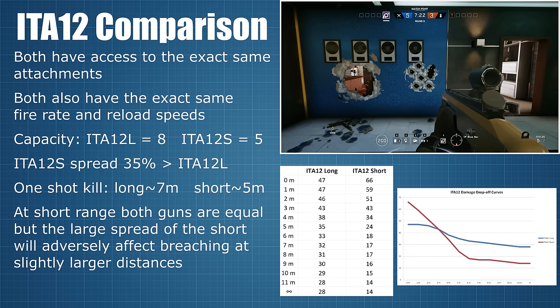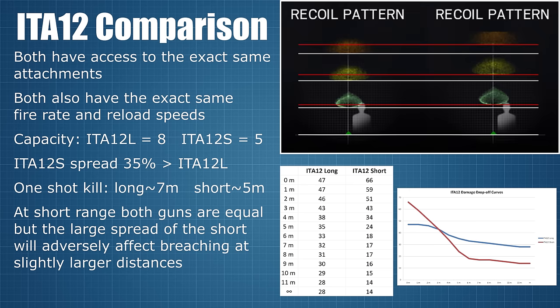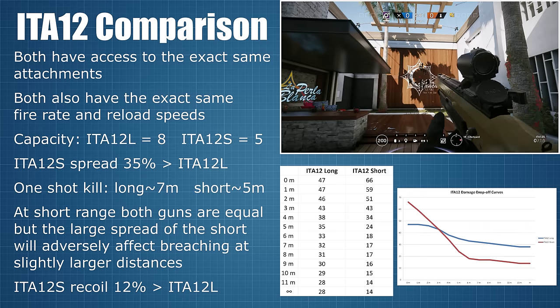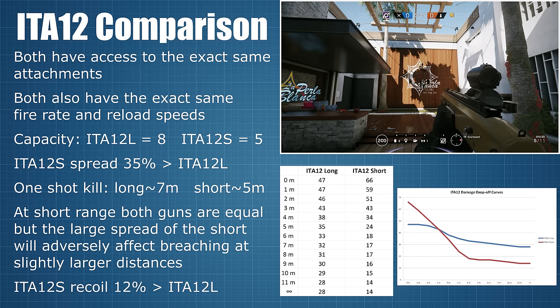Let's return to the in-game stats for another little difference. Since the short variant comes without a stock, it is harder to control its recoil, resulting in greater vertical muzzle climb. Judging by the in-game graphs, the vertical recoil for the short is 12% greater than that of the long, or if you prefer, the long variant has an 11% smaller muzzle climb. In practice though, this fact is almost irrelevant since the fire rate of the guns is so slow that they will always return to their initial point of aim before you are able to fire off the next shot.